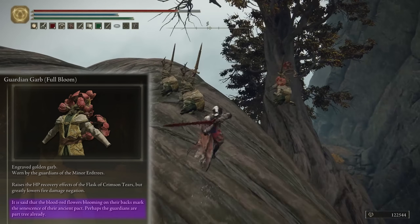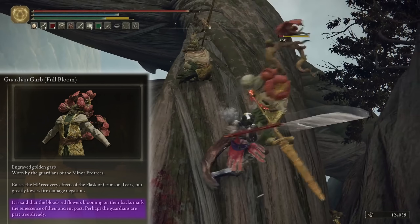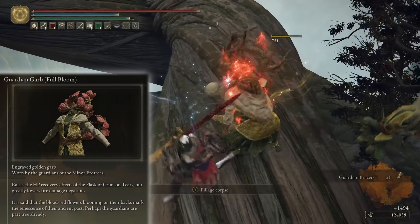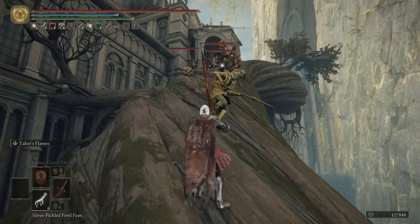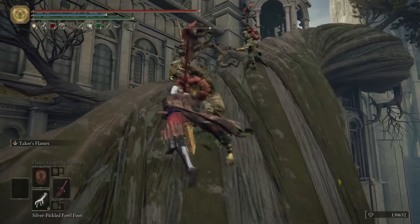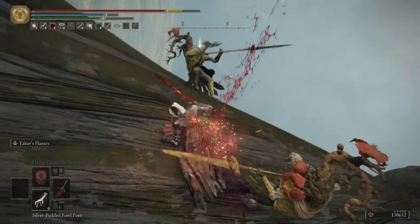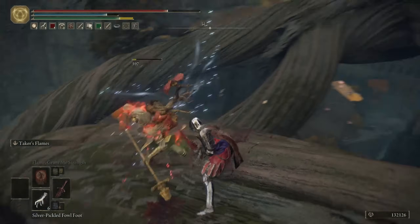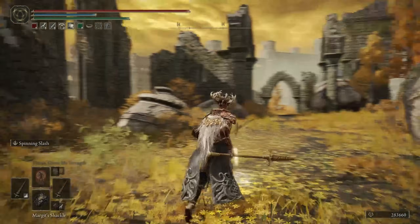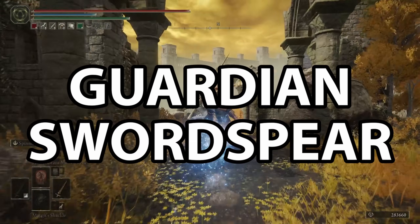It has a very cool effect that it raises the HP recovery effects of your Flask of Tears, but greatly lowers your fire damage negation. The flavour text is very cool: it is said that the blood red flowers blooming on their backs mark the senescence of their ancient pact — perhaps the Guardians are part tree already. I genuinely think the Guardians may have become my favourite NPCs in the whole game. I love their look, their lore, and their weapon. I cannot stop banging on about the Guardian Sword Spear, so let's talk about the first weapon on our list, which is of course the Guardian Sword Spear.